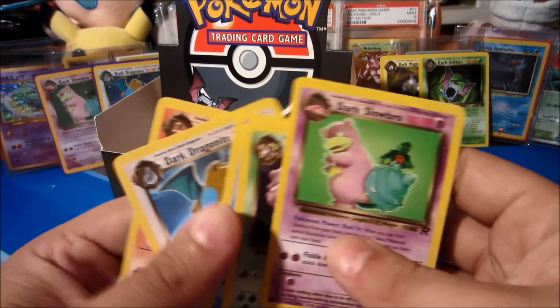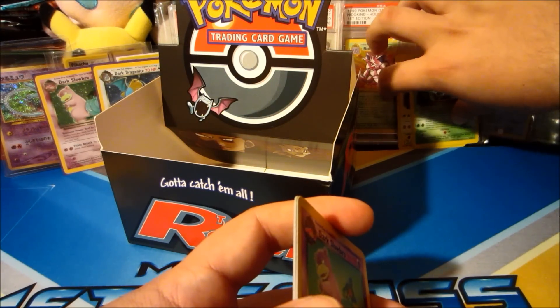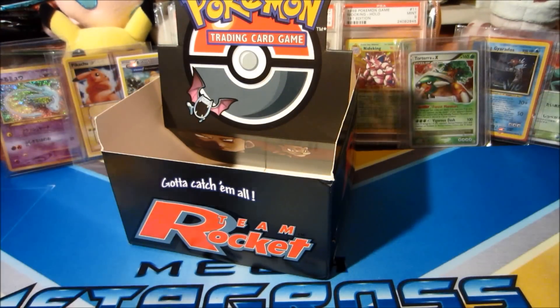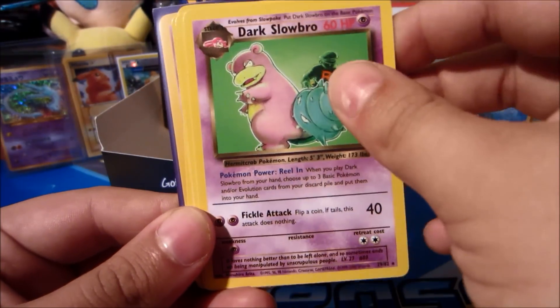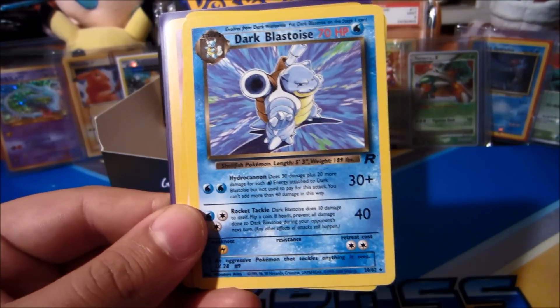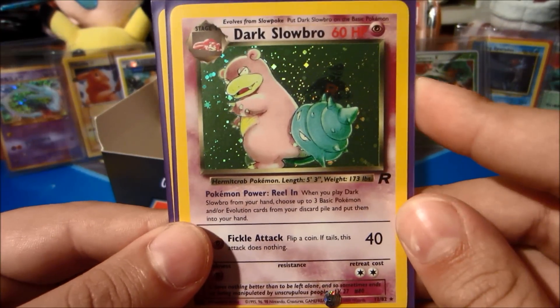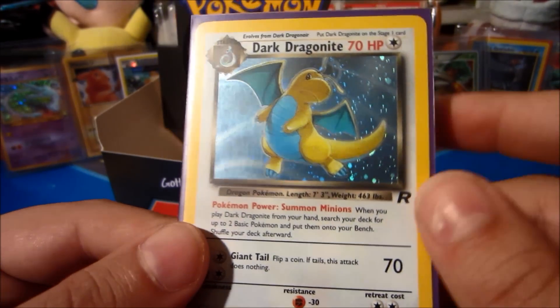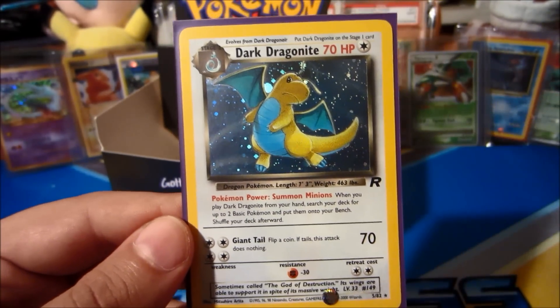Let's show what we got from this final part. Non-holo rares: Dark Golbat, Dark Magneton, Dark Slowbro, Dark Weezing, Dark Dragonite, Dark Blastoise, and Dark Charizard non-holo rare. The two holos we pulled were the beautiful Dark Slowbro holo and the Dark Dragonite holographic — both awesome cards. Now let's do a recap of the entire box.